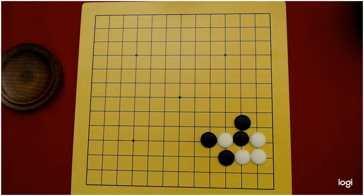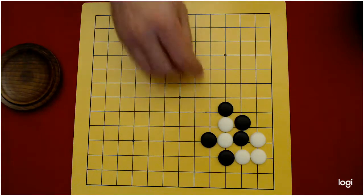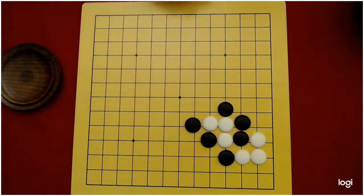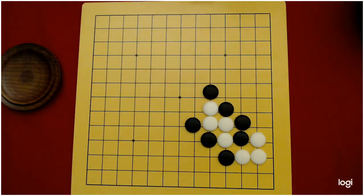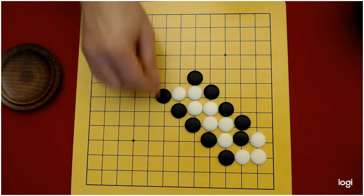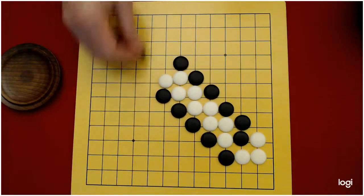If white tries to get out, black has started the ladder and can just put white in atari again. White would go here — now they have two liberties, trying to get out. Black says atari. Notice white doesn't have any time to come in here and play atari because black can capture. White has to keep trying to get out of this ladder. Atari, white plays, black plays atari, white tries to get out again, black plays atari again. This is going to go all the way to the edge of the board, and these white stones are going to be captured.